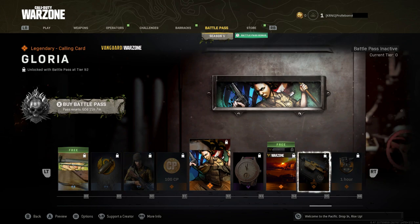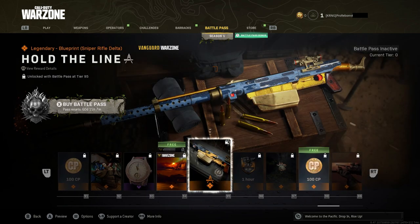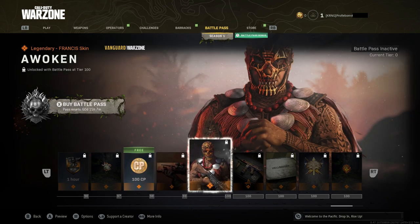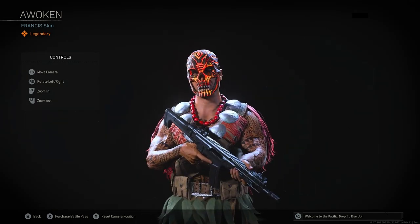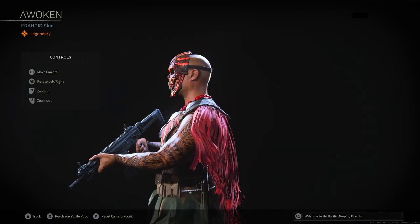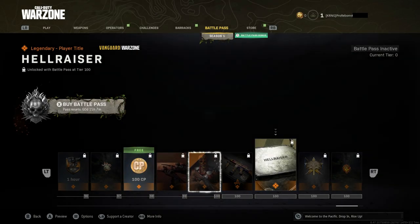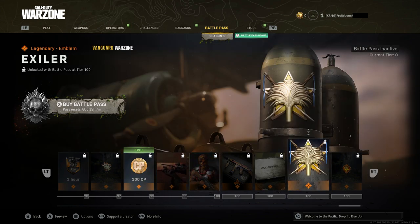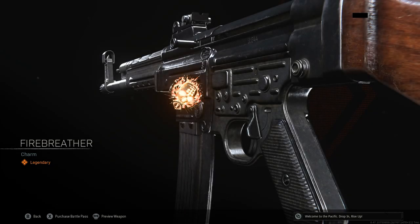Lava Light calling card at tier 91 — I actually like this one a lot. A Nice Shot Operator Highlight intro, Hold the Line BAR blueprint, double XP, COD points. Awoken is the mastery skin for Francis — that looks really cool. In terms of Caldera, this will probably fit right in. A Harvester blueprint and a Hellraiser player title. The Exiler emblem and the Fire Breather charm for Season 1 — you do get a Season 1 charm that looks pretty badass.